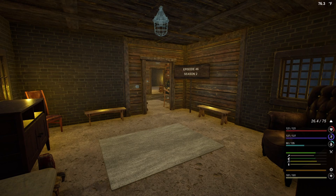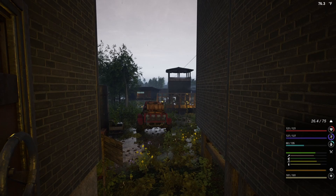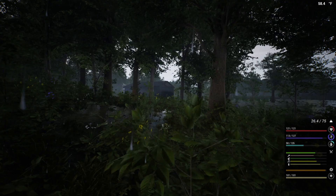Welcome to another episode of The Infected, this is Season 2 Episode 46. Last episode we went to the caves and gathered up as much material as we could - that's pretty much all we did. It's not an exciting episode, I understand that, but sometimes you need to get through those to get to the next area. This episode we're going to start focusing on my lighting and electricity.